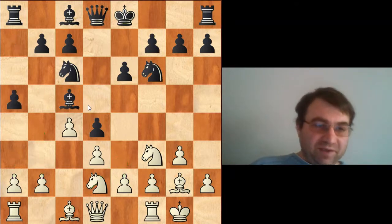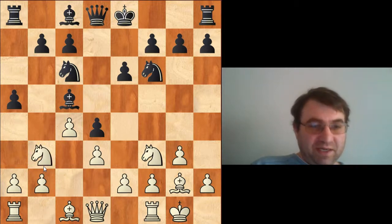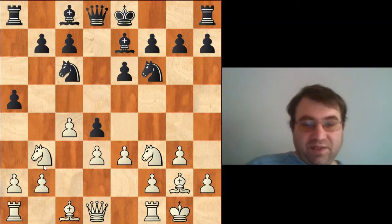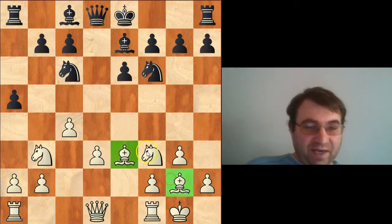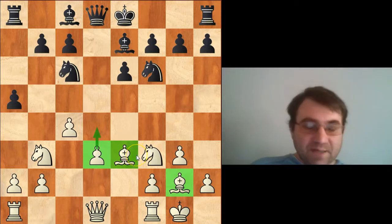Carlsen plays the typical move a5, aimed at slowing down white's expansion with a3 and b4. But this allows Nepomniachtchi to gain a valuable tempo with knight to b3, which lets him strike in the middle with pawn to e3. After d3, bishop e3, it's very clear that white has some sort of advantage. All his pieces are very active, and his pawn on d3 is only temporarily backwards — he can fix this seemingly at any point with pawn to d4.